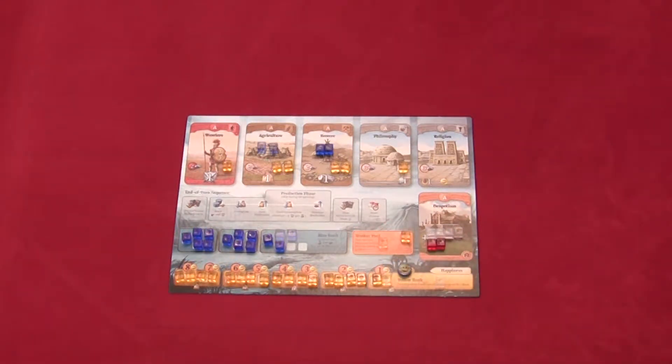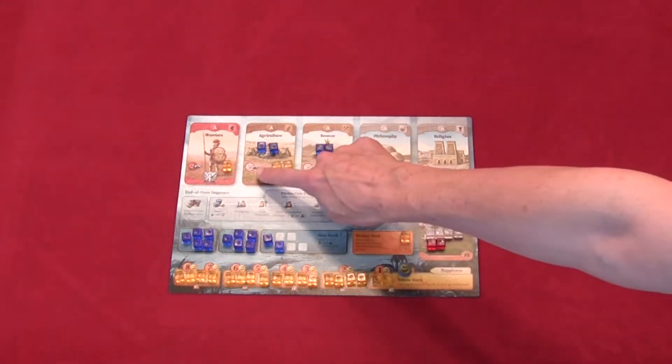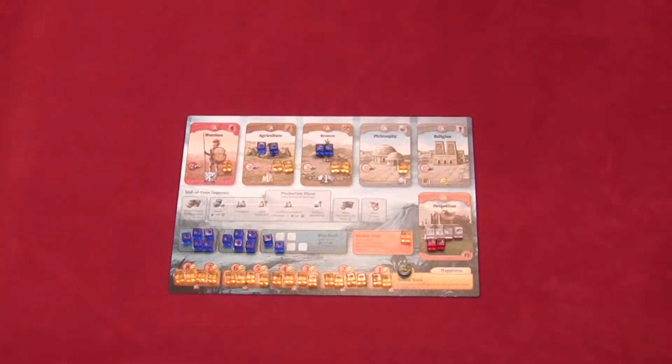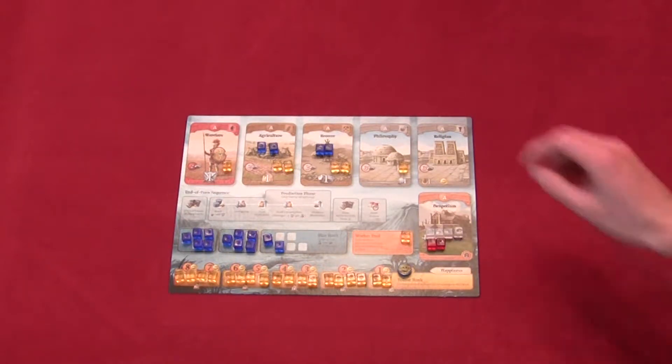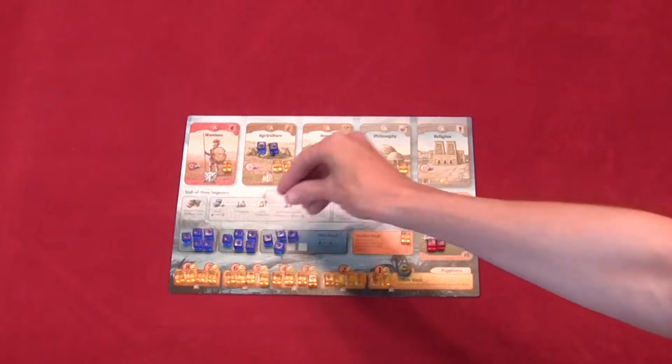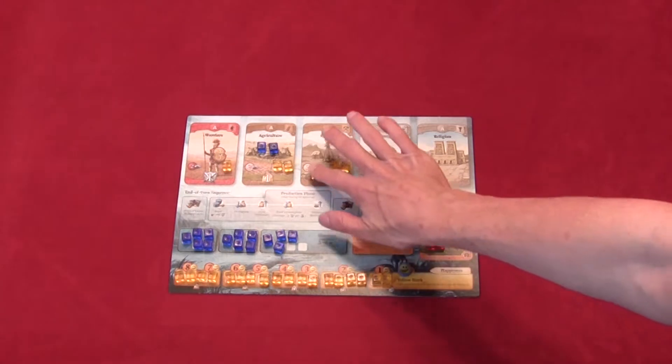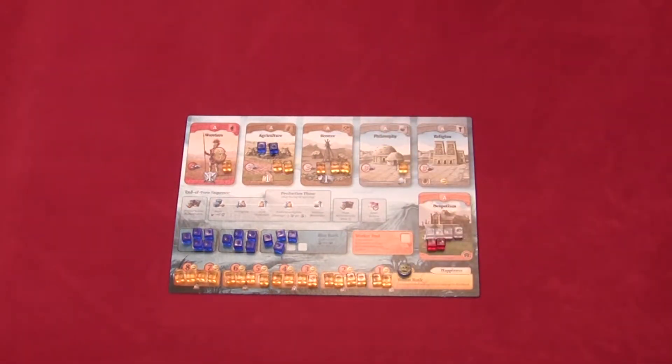You may choose to build a farm or a mine. In order to do so, you must have one free worker and you must be able to pay in resources the number in the red circle on the card. For instance, agriculture requires two resources and bronze also requires two resources. So you could build another bronze mine by paying two resources and then placing one worker on that card. This will increase the production of either food or resources depending on which structure you build.